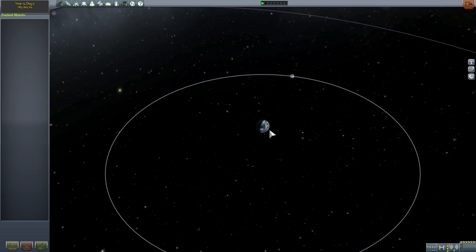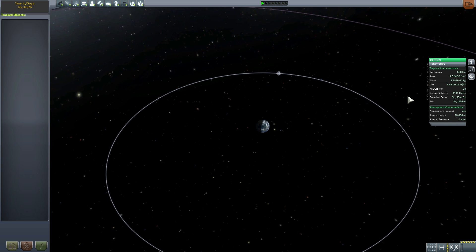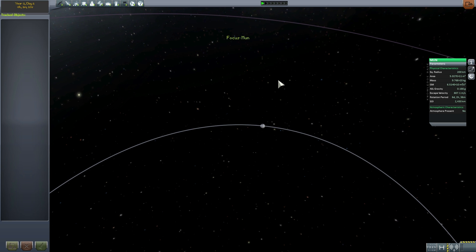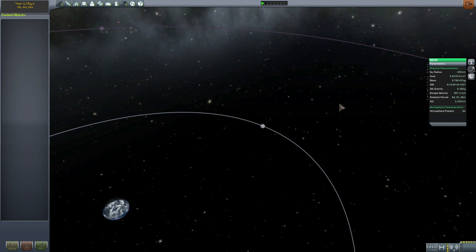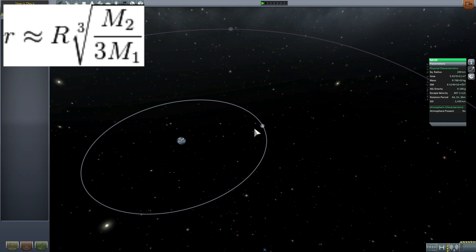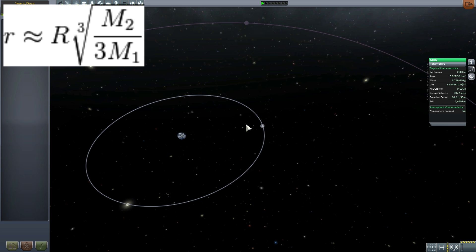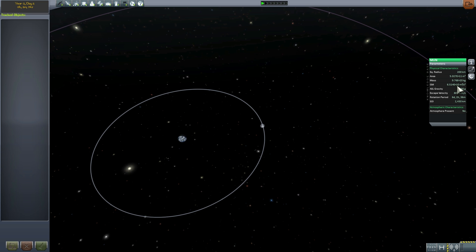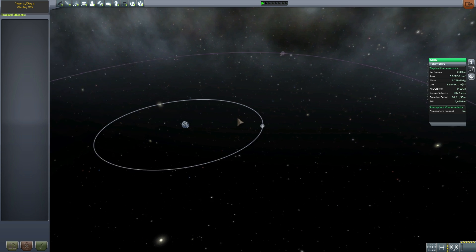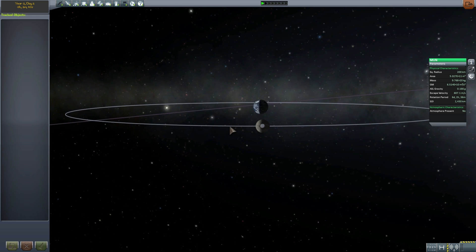Let's do some math first, because this is going to be a relatively complex procedure. What we'll need is the mass of Kerbin and the mass of the moon. The formula we'll be using is on screen right now — M2 is the lighter mass, M1 is the heavier mass, there's a cubic root, and R is the distance between the objects. Here R is 12 million meters, or 12,000 kilometers, which I know by heart because I've done this many times.